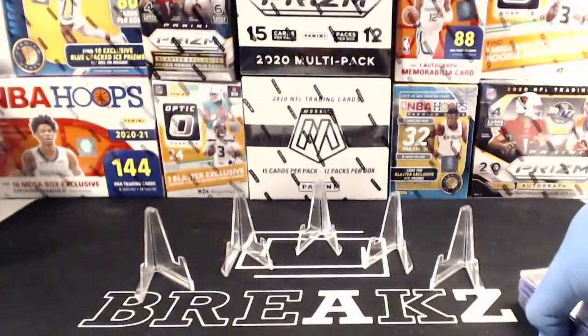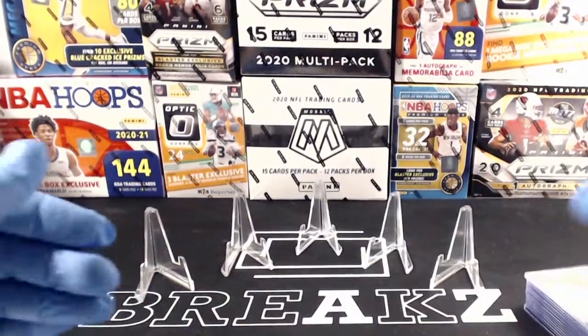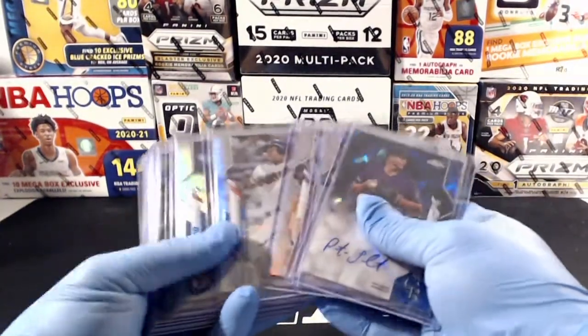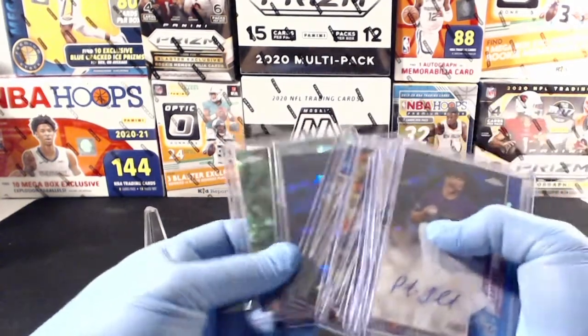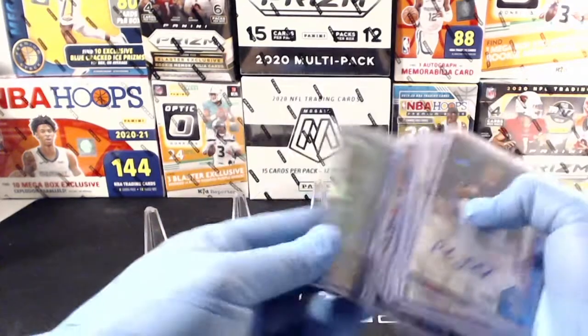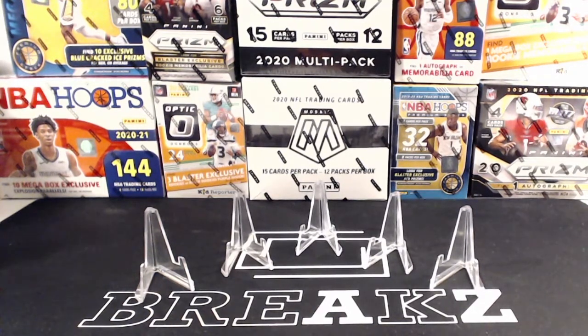Unfortunately we didn't see any Luis Robert or Beau Bichette — two of the bigger names we were looking for. We apologize for that. But definitely a solid box of Sapphire — pulling some big names, especially that Ken Griffey Jr. green which is a beautiful hit for the Mariners. Thank you guys for joining, appreciate it. We'll get all this stuff packaged up and mailed out — if not by tomorrow morning, definitely out first thing Monday. Appreciate you guys jumping in the break and getting paid up on time. We'll look forward to doing this again. Thanks, guys.